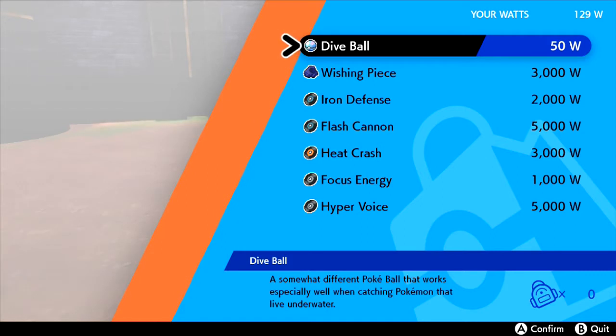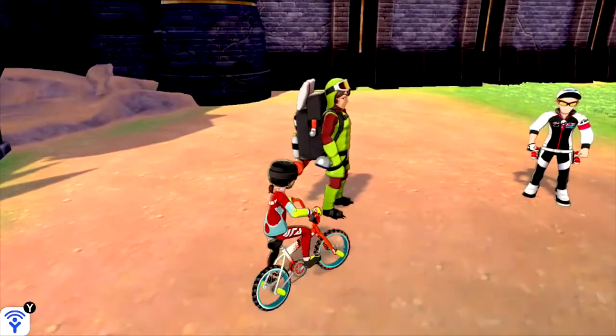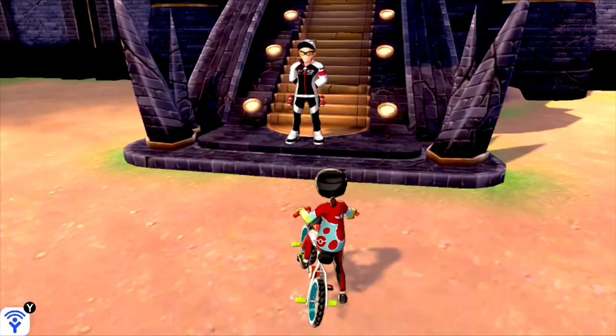Oh, you have Flash Cannon as well — well, I don't need it, I've already got it. And this vendor sells stuff for Curry, so if you want ingredients, talk to him.